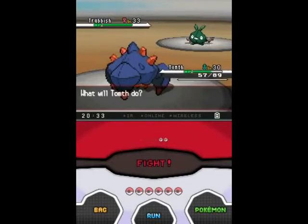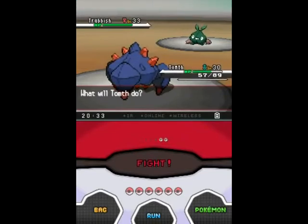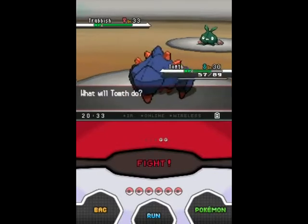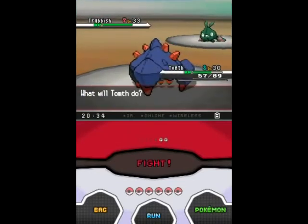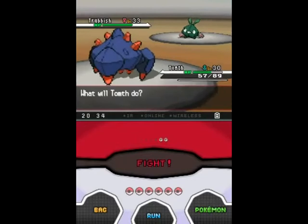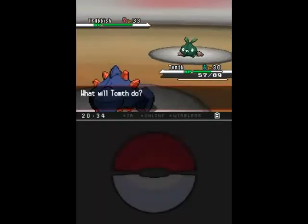Trubbish is actually going to be not that effective against Carracosta, because Poison-type moves aren't really going to do that much to me. I forget if Poison is not very effective on Rock — normally I memorise all the type match-ups by heart, but I kind of forget if Poison is just not very effective on Ground. I'm going to have to memorise all the Fairy-type match-ups for the next generation too.